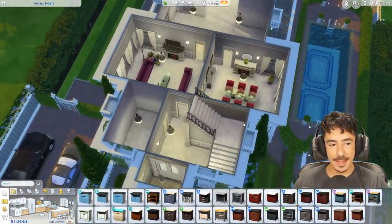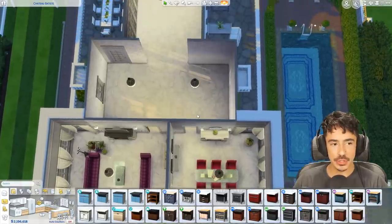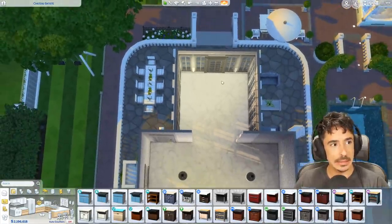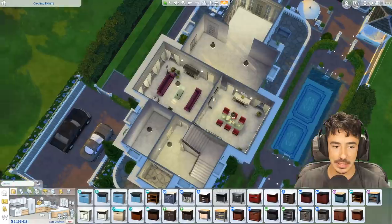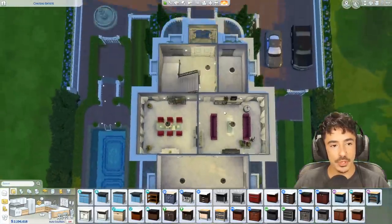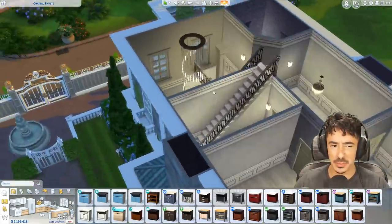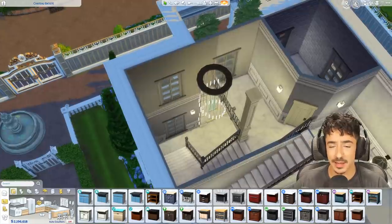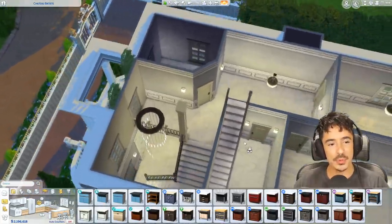Okay my beautiful darlings, here we are — we are back at Chateau Baptiste. Yesterday we did the living room and the dining room area. It was quite a short part, only about 20 minutes — I think that's the shortest part of any let's build I've ever done, very rude of me. So expect this part to go on a little bit longer today. We're doing the kitchen, the sunroom, the toilet, and the main hall. I'm still unsure on this light — it takes me back to early Sims 4 days when Spa Day came out. It's quite bougie; we'll stick with it.